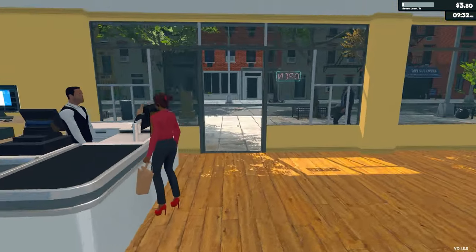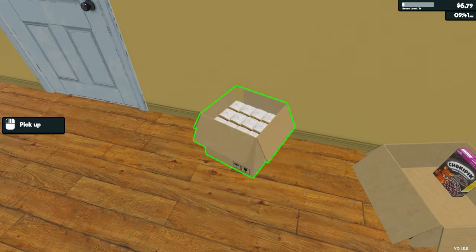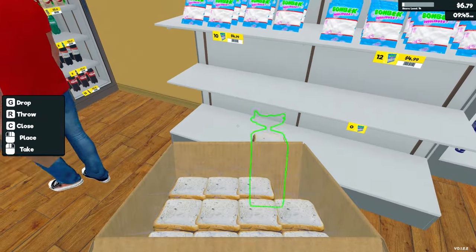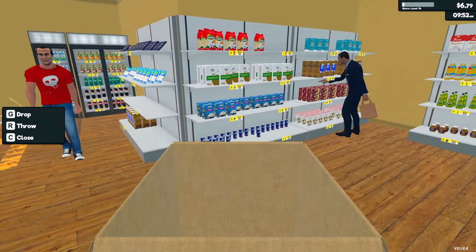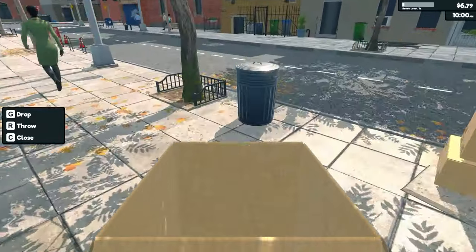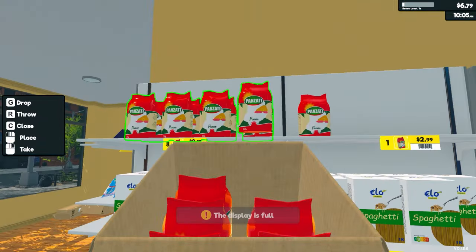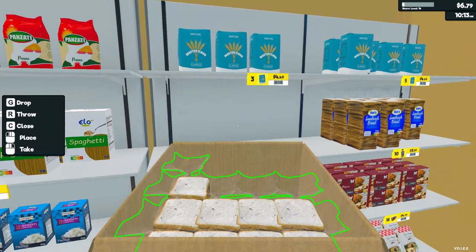The bread — I want to move the bread. Where shall I move the bread to? To be honest, I can just put it here. This is a common thing. You'd probably put bread and pasta together, maybe. I know it actually makes no difference whatsoever in the game — it's just something I like to do. So I'm just going to move the bread to here.